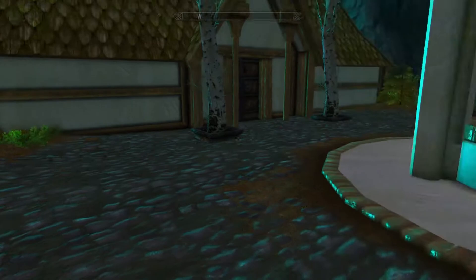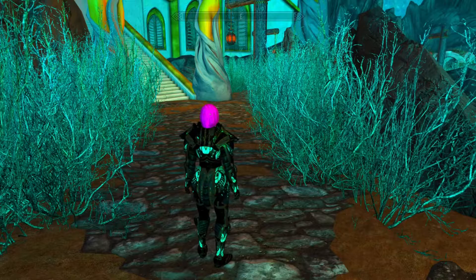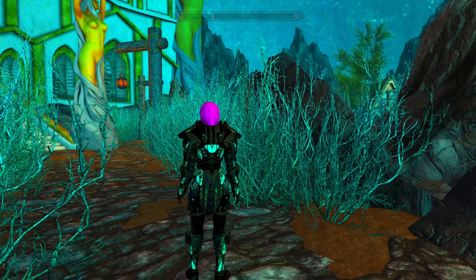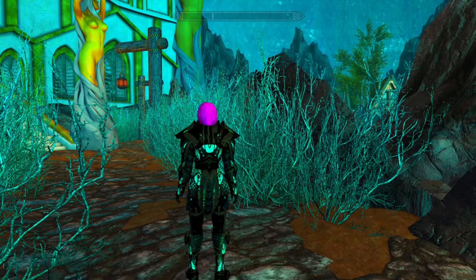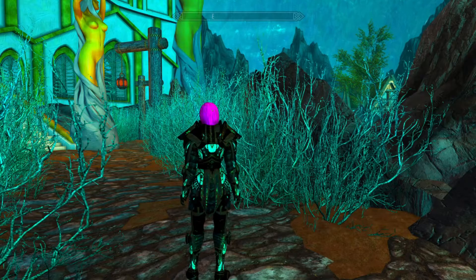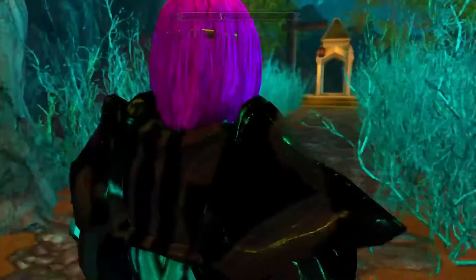Another thing to point out about the Traverse Ring: if you put it on to get to the Forgotten Schism, you need to put it on outside. You can't put it on when you're inside — a cave, a Nordic ruin, a building, any kind of interior space — otherwise the effect of the ring does not work. So you have to do it whilst you're outside. If you try to put it on in the Sleeping Giant Inn it won't work, but as soon as you're outside and put it on, it will work.